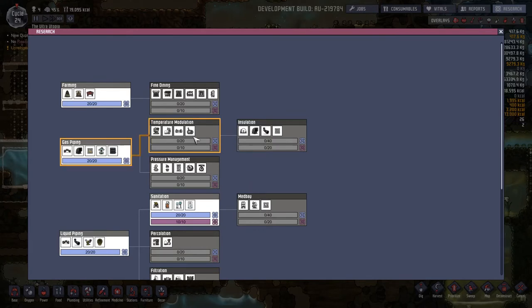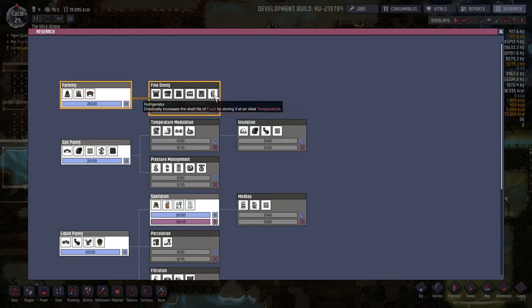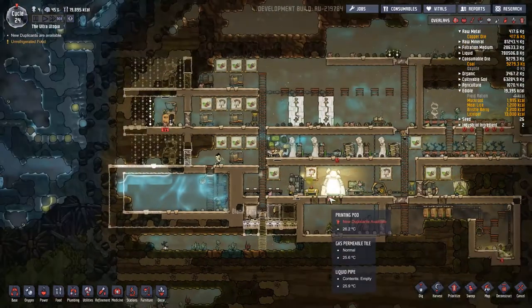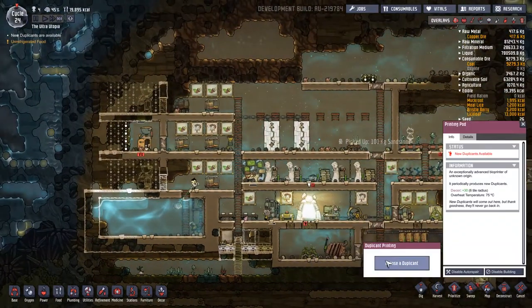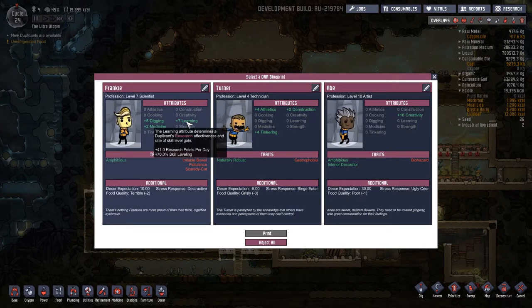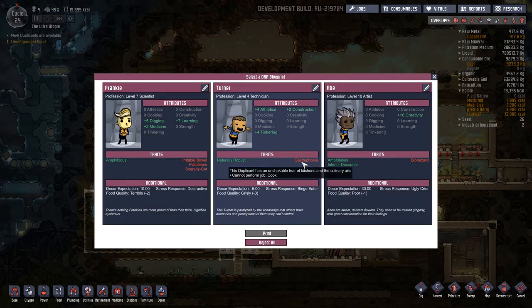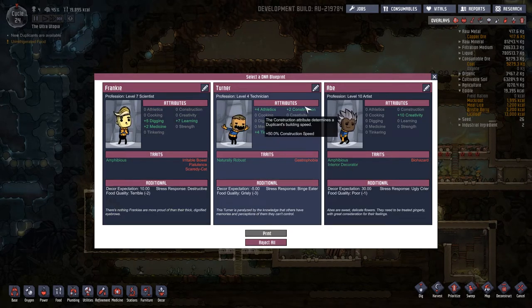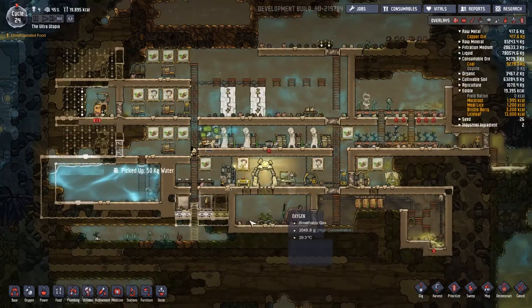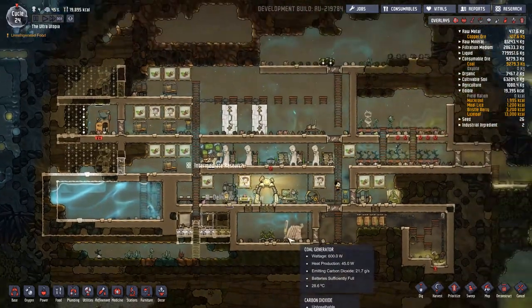There's also some other things I want to do here. I want to start refrigerating my food, so let's get the fine dining underway. We're going to choose a duplicate. We're going to do this so we can set up another area. Digging and medicine and learning, but with all those problems — no, I don't think we're going to go with you. Gastrophobia but naturally robust — you know what, I don't like any of these guys. We're going to reject and see if we can't find someone better later on.